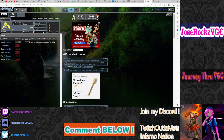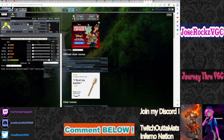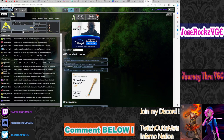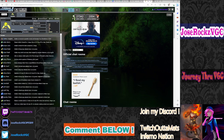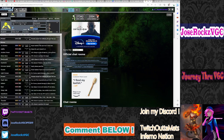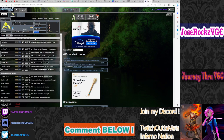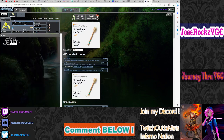Tera Blast is good on Regieleki because it can Tera into any type and potentially snipe things off. A lot of people expect Ice to be the best Tera type, so you can hit Grass and Ground types that Regieleki usually can't hit. But I can see people getting creative and going with other Teras — maybe a Flying Tera — something different than what you'd typically expect. Regieleki will most likely run a Focus Sash, but Choice Scarf could also be really good.